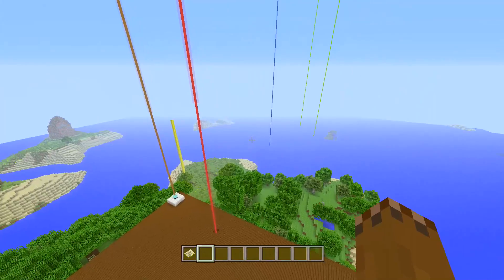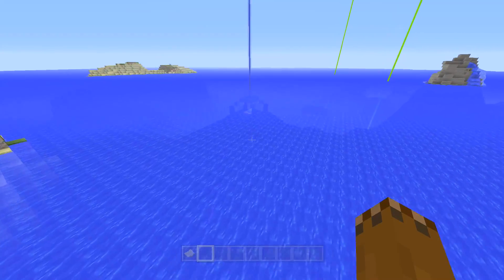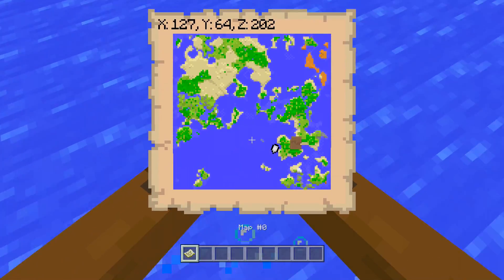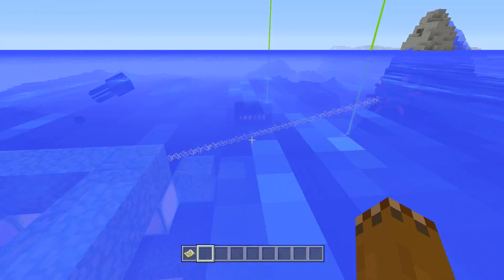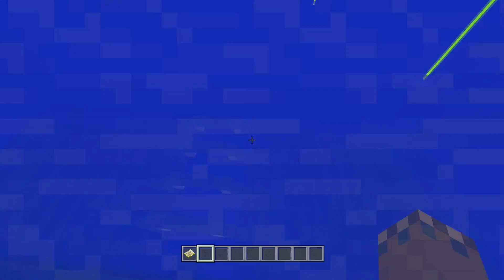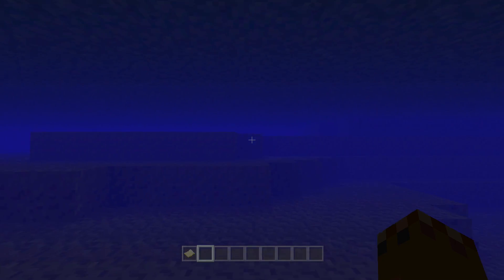As well as that, there's actually going to be over here an ocean monument. So right at spawn as well, there's an ocean monument. Right around here-ish, if you want to go ahead and check it out, you'll be able to notice it right away. Of course, the Guardians will be killing things, but this is a really cool seed for the fact that you can find these structures right at spawn.